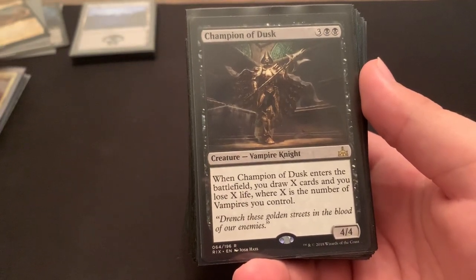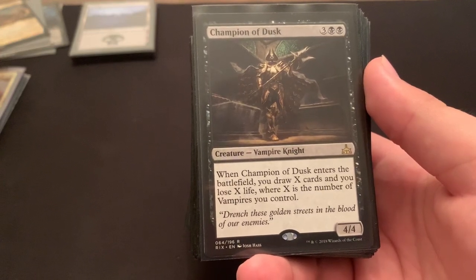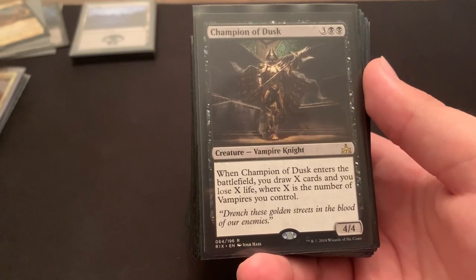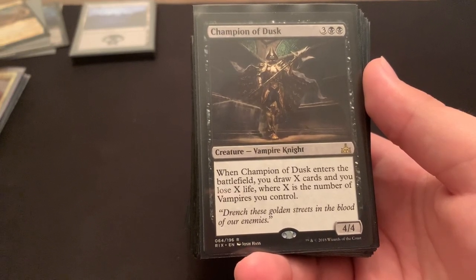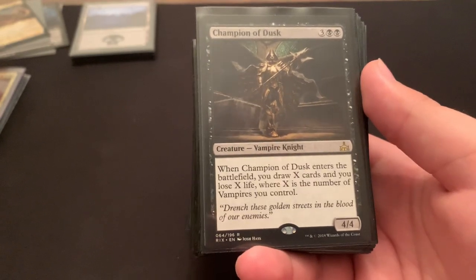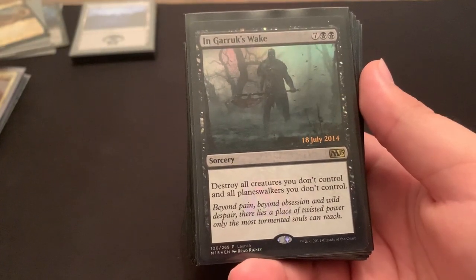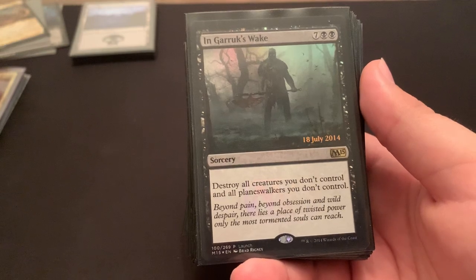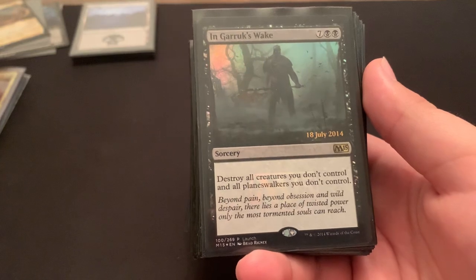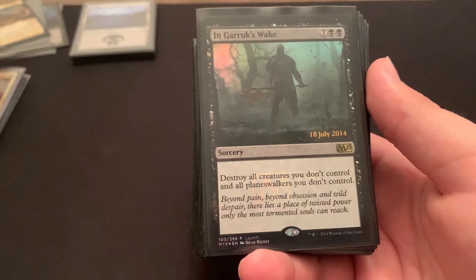Champion of Dusk — very good card. When he enters, draw X and lose X life, where X is your vampires. What's great is that at worst, if I just play him for 5 mana, on the cast you get a vampire from Edgar. So at the very worst, you're drawing 2 and losing 2. And he's also a 5 mana 4-4, so great card. In Garruk's Wake — destroy all creatures and planeswalkers you don't control. That's kind of a top-end finisher — after a big wipe, I can probably just kill someone because no one's going to have anything to defend with.